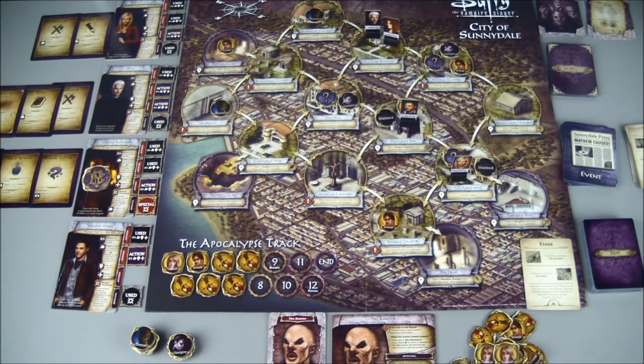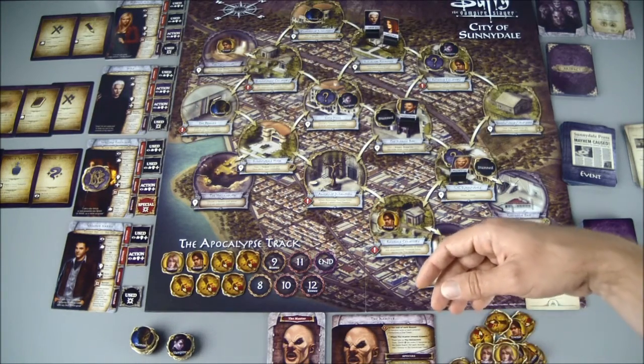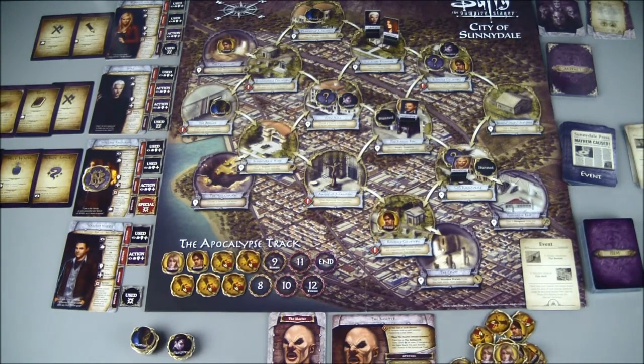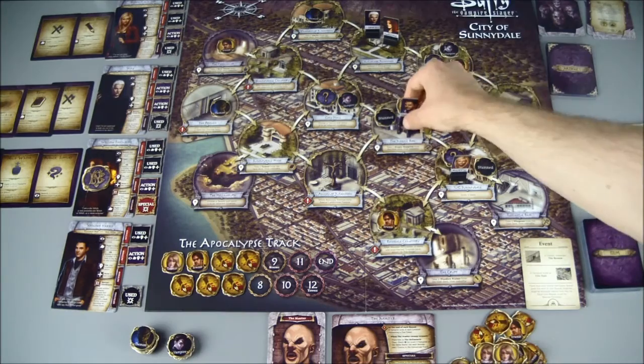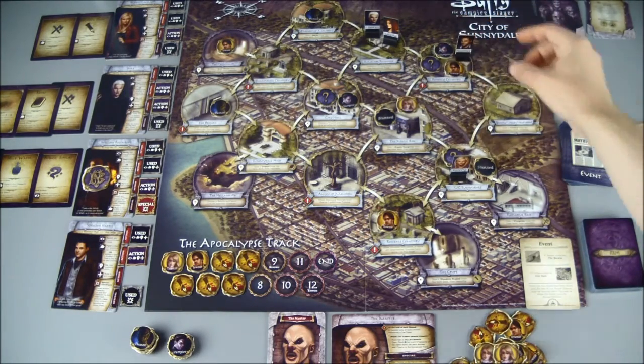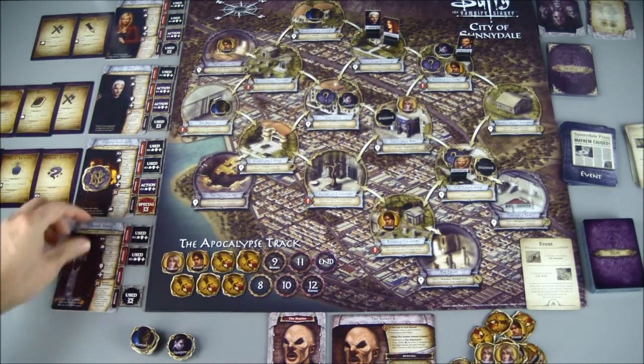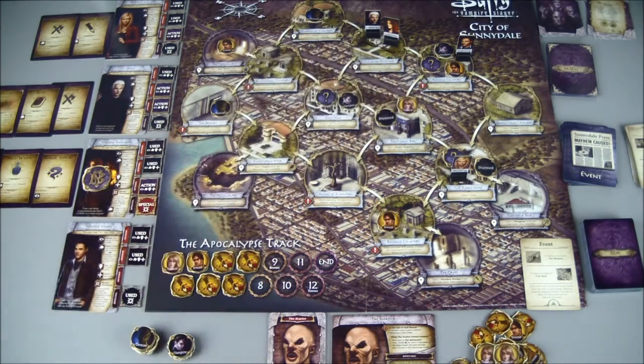Xander is right where that townie is. There's an unprotected townie up there at Restfield Cemetery. I could move him to City Hall, but he only has one action left. I've decided I'll move him to Restfield Cemetery. He's going to end up taking a wound when he's there because of it, unless we can get rid of that vamp — but I don't want to lose another townie, and that'll put him in position to get that clue in the next round.